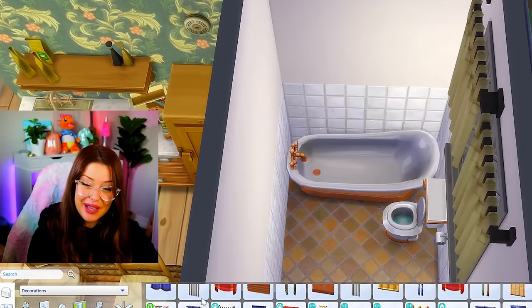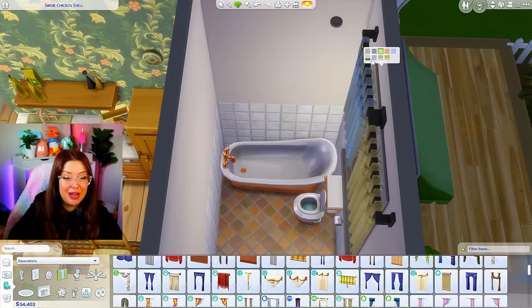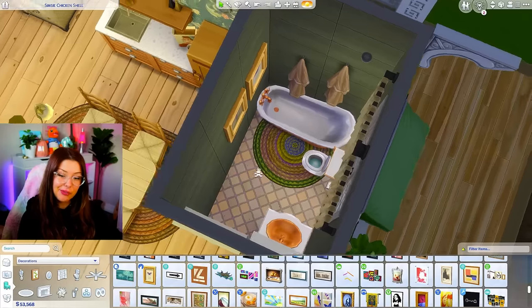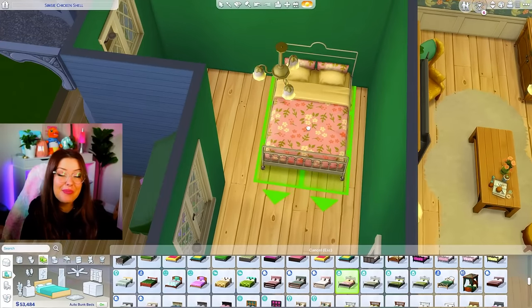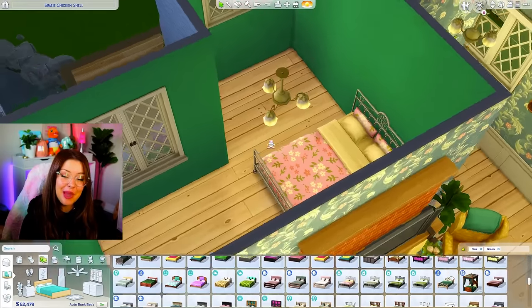Does anyone else go through phases like this? Like every month or so it changes and a new pack is my favorite pack. I can't help it — let me know if that happens to you, and if so, what phase are you in? Hit you with another wallpaper change and we're moving along. We're going to pull it all together, finishing off with that pink and green color scheme.